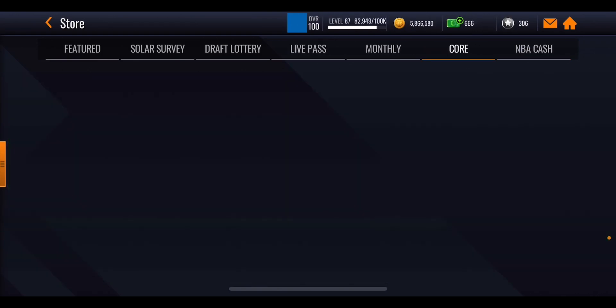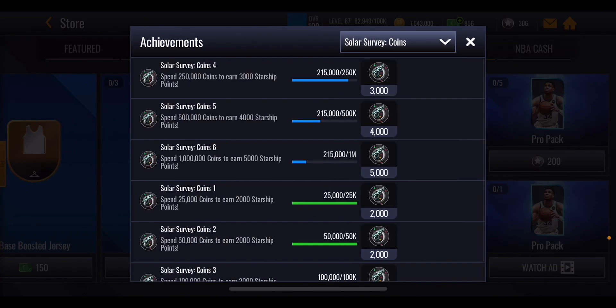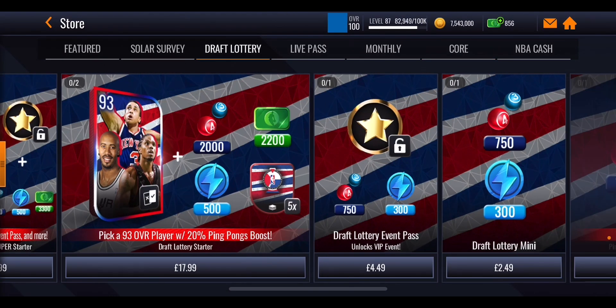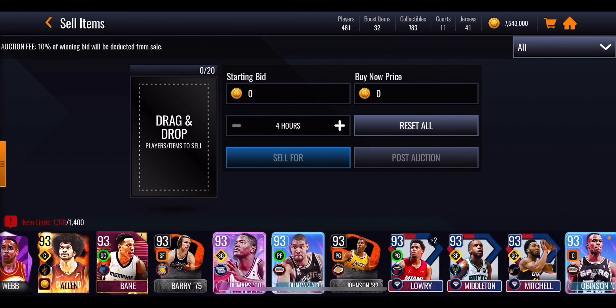We can't spend any more coins in the store — we've gone through absolutely everything and we haven't actually got that far in the milestones. We've got up to this one over here but we need an extra 35k. Unfortunately the draft lottery promo doesn't have a huge amount of stuff I can buy with coins, but we're going to go ahead and quick sell the player we got from the promo.